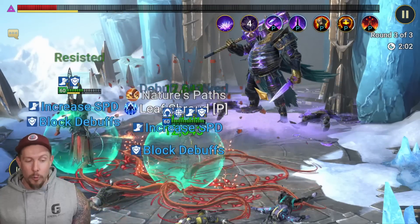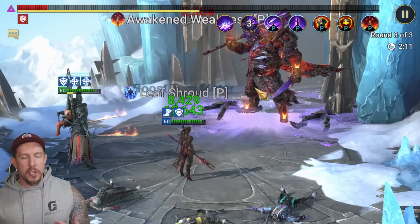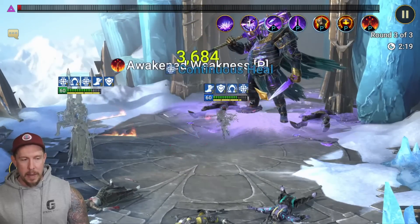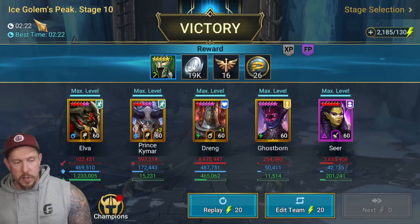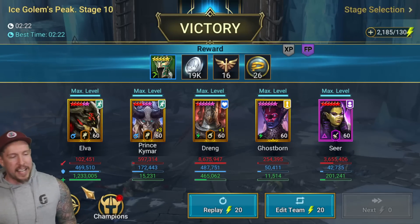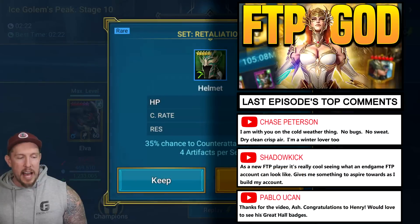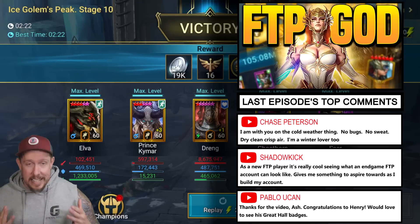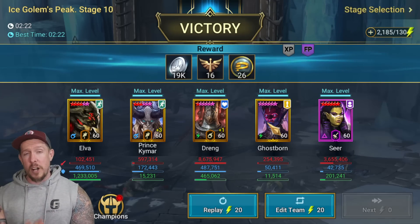I'm just stunned at how great a healer Elva is — between her passive and her continuous heals on A1, she's one champion I was completely wrong about. I thought she'd be really good but not S-tier — I think she's actually S-tier, one of the best out there. Maybe I'll do a full spotlight on her in an upcoming video. Anyway, there it is: 2 minutes and 22 seconds — not too shabby! I just made this team for today's video, so who knows how much faster we can push it. Hopefully these speed runs and teams give you some inspiration to fine-tune or build your own teams. Thank you so much for watching — take care, guys.